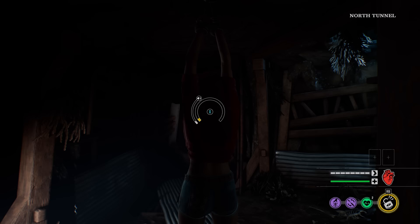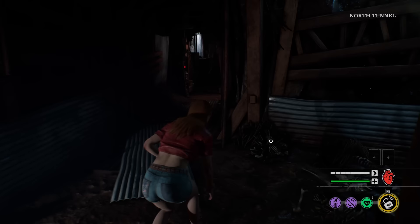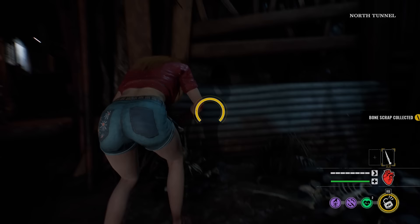Here we go with the perfect Connie lock picking build, playing on the gas station map at night. Rocking the red cherry shirt — my favorite outfit for Connie. Going ahead and getting one bone scrap. With these attribute points she's still very good at collecting things, still very good at lock picking doors, with good health and endurance.